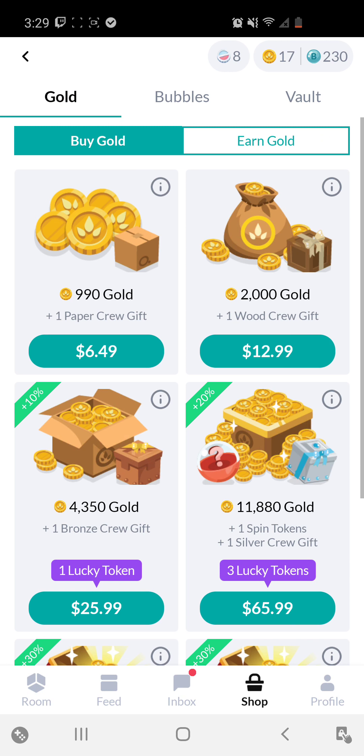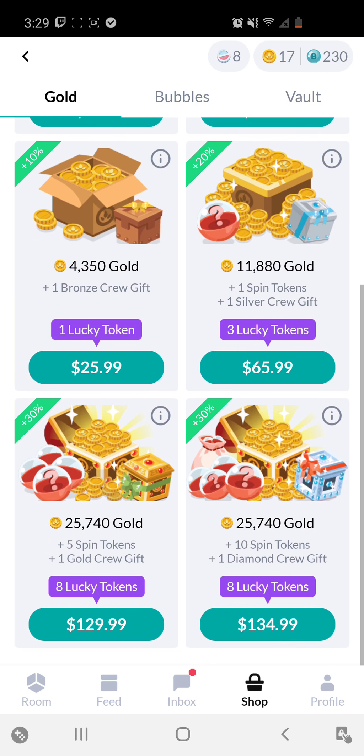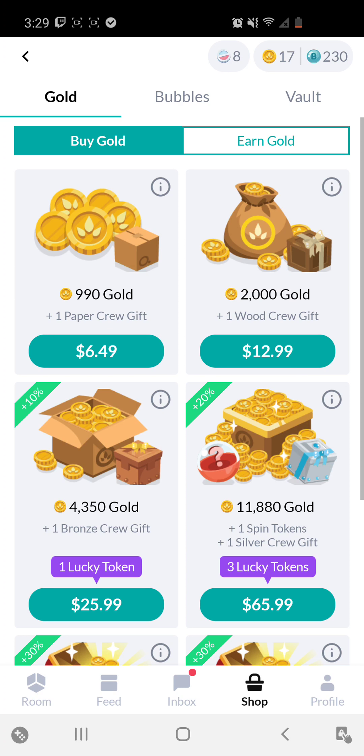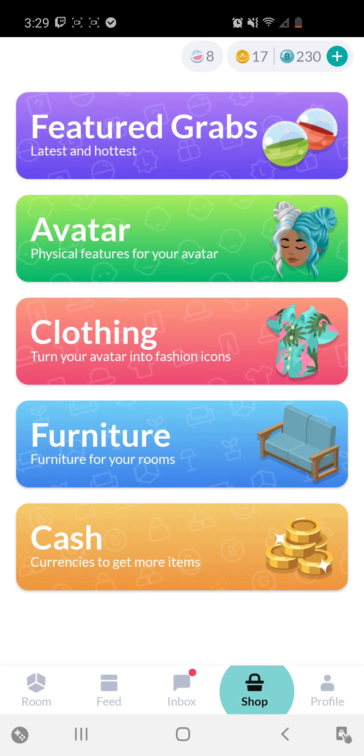Under that is Cash, which is another way to get to the area where you can buy currency — it's the same as clicking the cash area from the top of the shop. It goes to the same place.